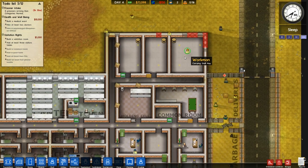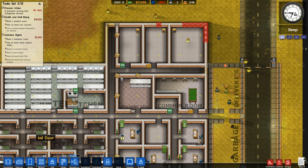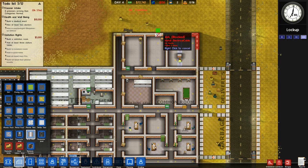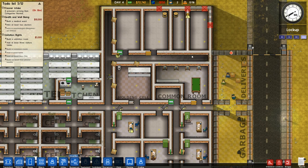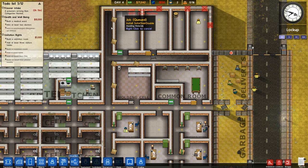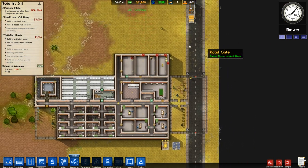One of these rooms could be a medical ward. We can split this down the middle. Let's get the staff room set up properly - drink machine and wide sofa. It's going to be big. And prisoners have arrived! Here comes the truck - let's take a look at them.